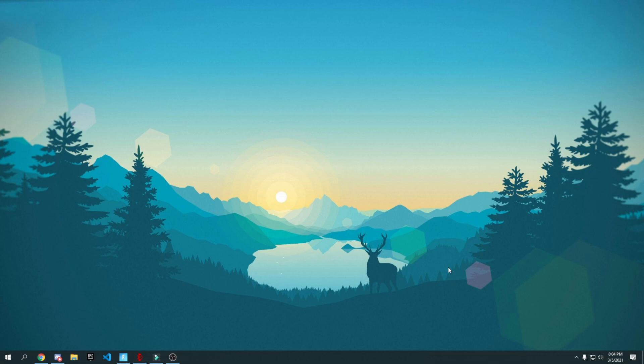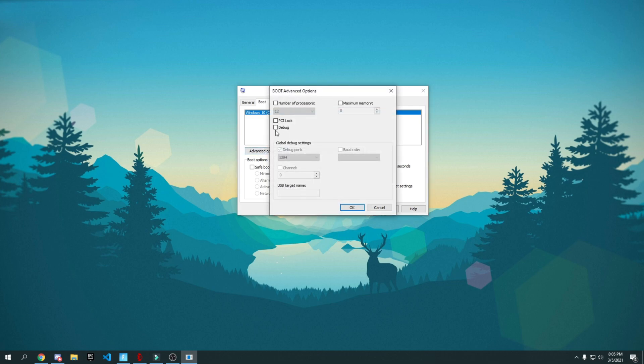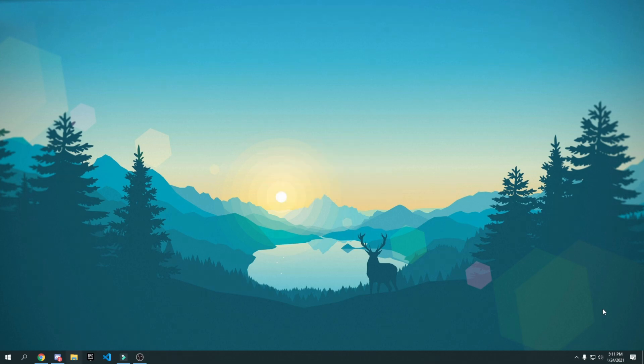For this next tweak, I'm going to show you how to use all your CPU cores for the best performance. Go to your search bar and type in msconfig. Once System Configuration opens, go to Boot, then Advanced Options. Check the Number of Processors box — it will likely be set to 1. Set it to your maximum: if you have 6 set it to 6, if you have 8 set it to 8, if you have 12 set it to 12. Press OK, press Apply, press OK, and then restart your device.